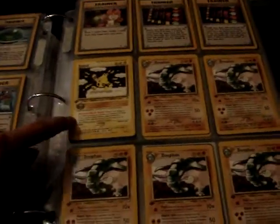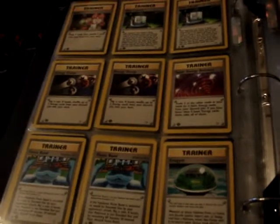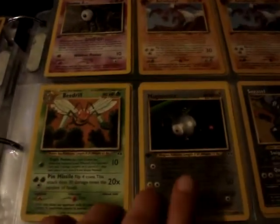Starting here we have first edition rares, and more first editions. Three cards from Neo Discovery: first edition hollow Unknown A, unlimited Beedrill, and first edition rare Magnemite.